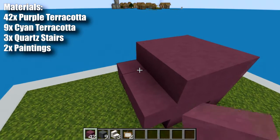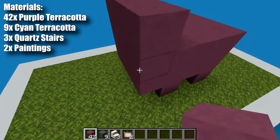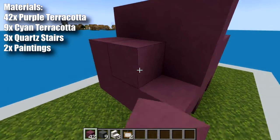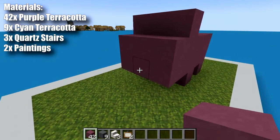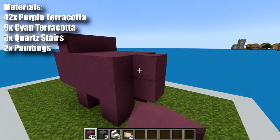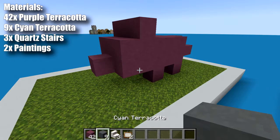Then we want to come forward and build up that little 3x3 vertically like so, and then we want to come forward and build a 2x3 like so, and one right there. We want to come back to the tail and place two blocks up like that and two blocks out. Believe it or not, that completes the purple terracotta.